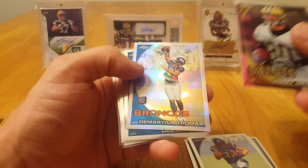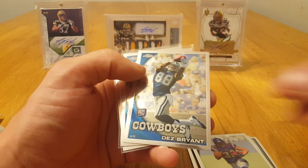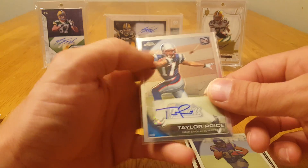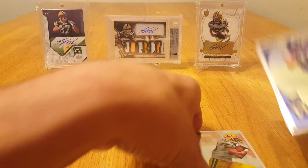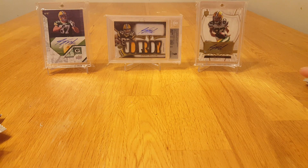Nothing crazy. Here's some of the ones I pulled out: Graham rookie, Demarius Thomas refractor rookie, Des Bryant rookie, Gronkowski rookie. Taylor Price was the auto. Didn't get skunked, was hoping for some color, but that is 2010 Topps Chrome Hobby Box. Thanks for watching guys, I'll be back with another video soon.